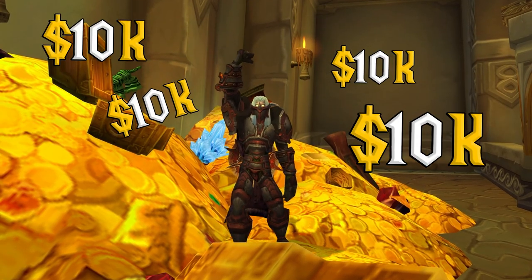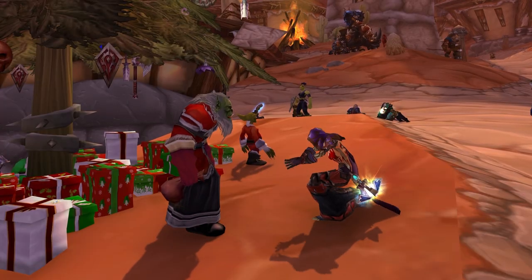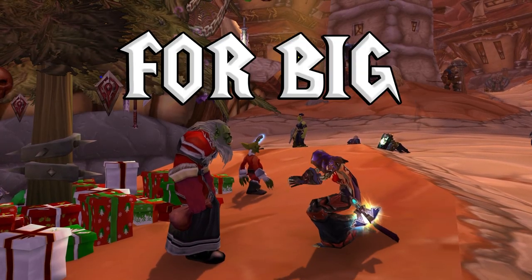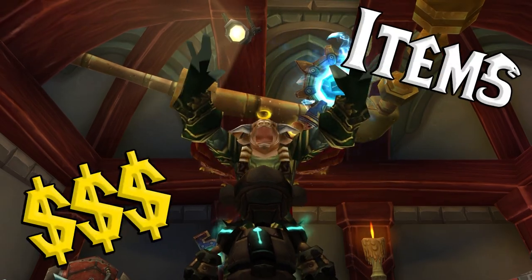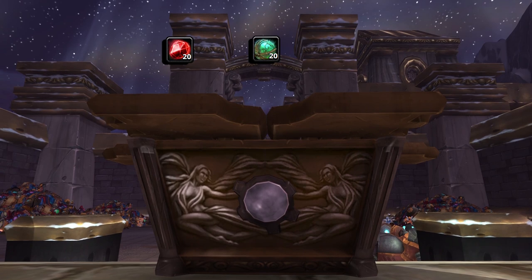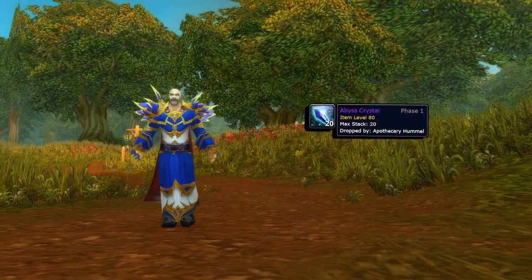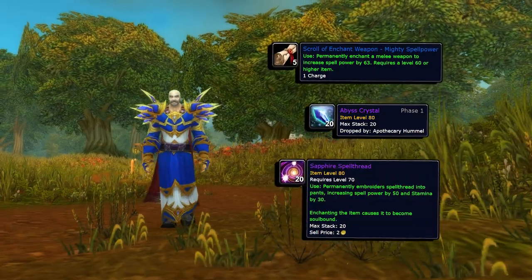If you play the system correctly, you can make over 10,000 gold from one faction transfer. The expensive items you want to be moving to the opposite faction are crafting materials like ruined orbs, scarlet rubies, and frozen orbs. Enchanting materials are also great like abyss crystals, vellums, as well as crafted leg buffs.